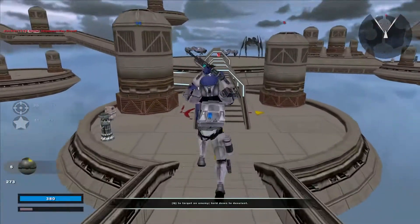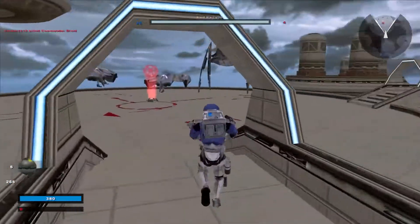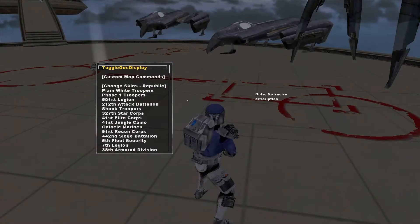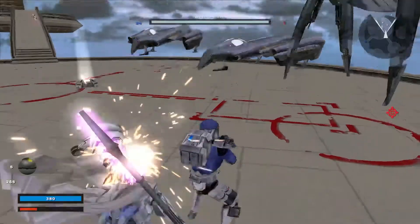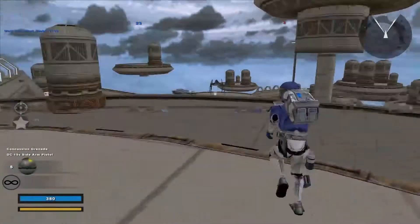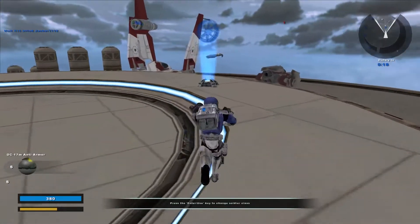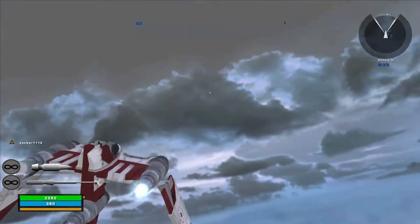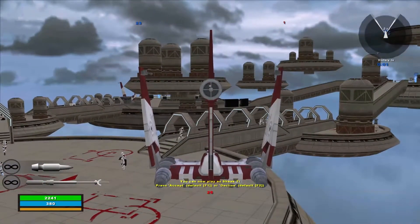That was a pretty good jump. Another command post under Republic control — hostile reinforcements are being depleted. I'll switch to the CIS after this. We're going to do this again and teleport enemy AI. There's one left and he's in here, so we're gonna try and find a way to kill him. Oh, he died. And we won!